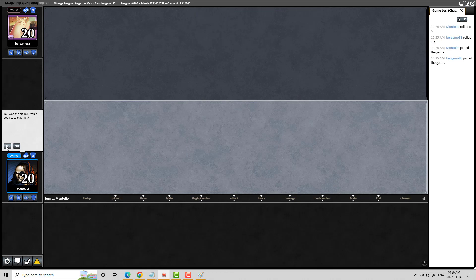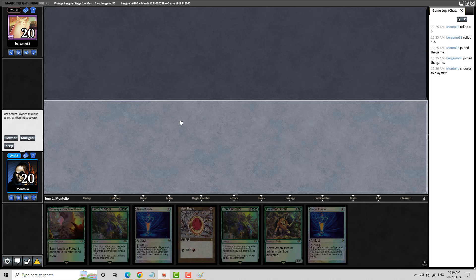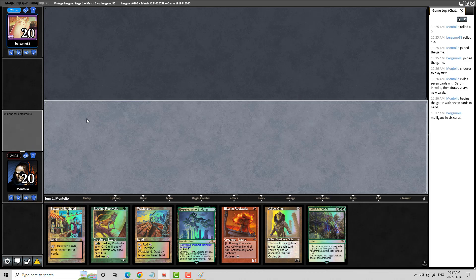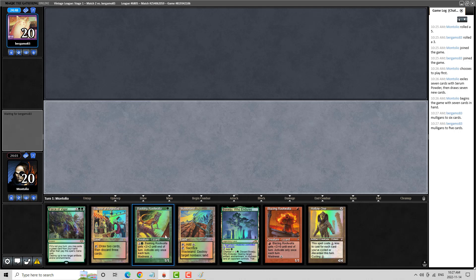Here we are for round two of our Vintage League. We're playing Cradlevine. My opponent is typically a combo player. This hand is really bad in the sense that it doesn't have a whole lot going on — but we do have a turn one Collector Ouphe. I think we can do better. Yeah, much better. We're going to keep this one. I was very tempted to keep the first hand because of the potency of a turn one Collector Ouphe on the play, but if it gets forced, it's really just bad for me. This hand has got a lot of the tools we're looking for against combo.